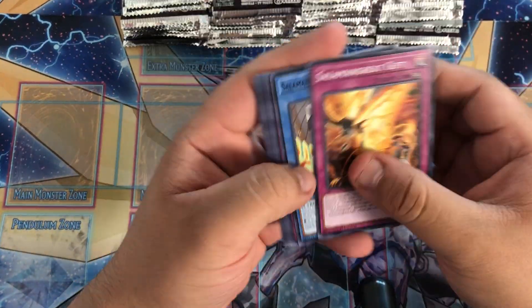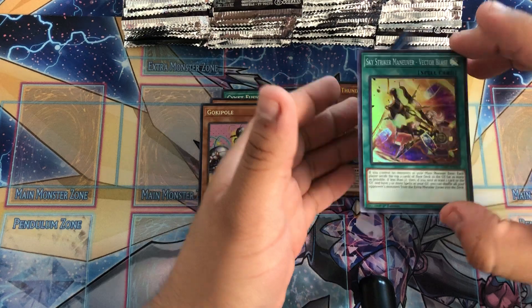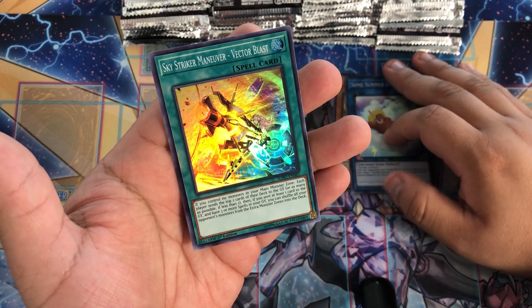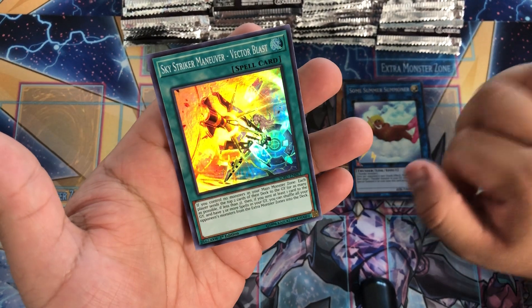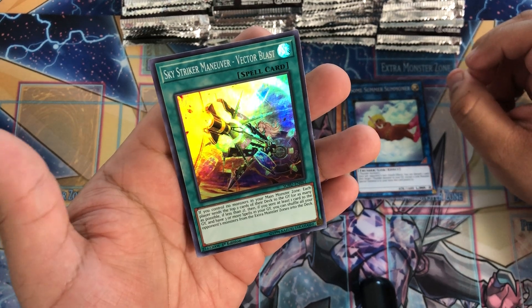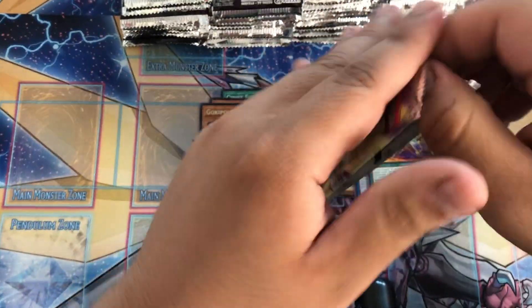Can we pull the best? Strike Striker - it's a new Strike Striker card. Honestly, I don't even think it's good. No one's talking about it. Return on monsters in your main monster zone. Each player sends the top two cards from their deck to the graveyard, as many as possible. And if you send at least one card to the graveyard, or have three or more spells in your grave, special all of your points, monster, and extra deck zones for the deck. Clear the boards. If you have three or more spells, it's not bad.